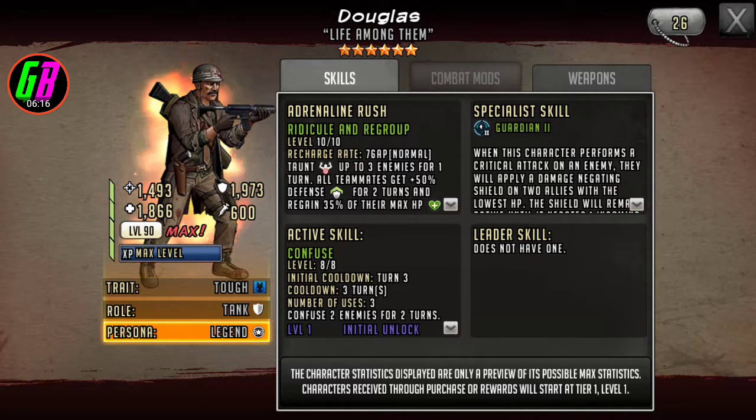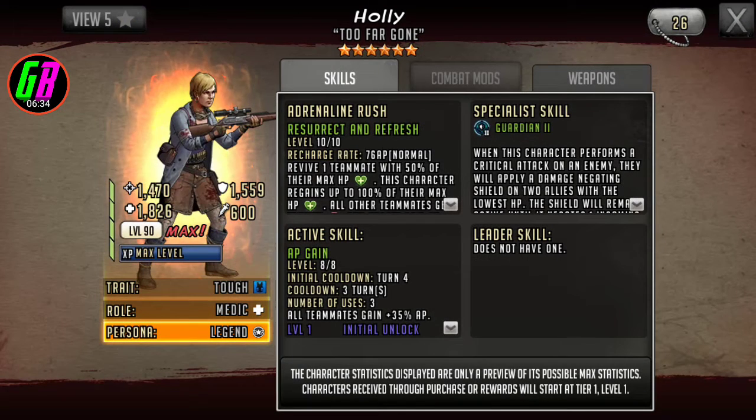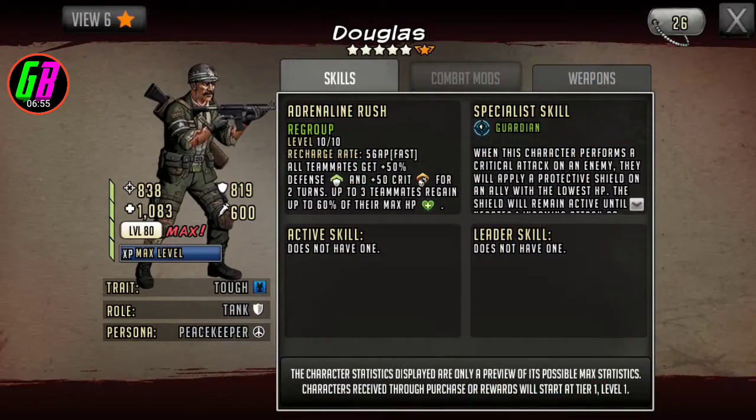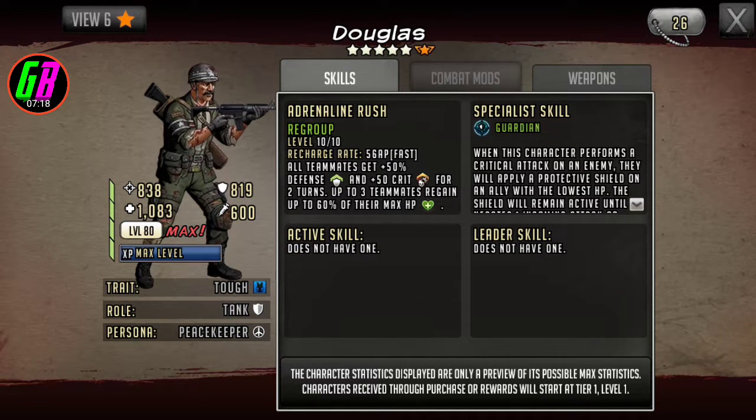Here he is finished. Gen 2 six-star stats add up to about 5,300. The defense and HP really stand out. Comparing to Holly — Douglas has about 500 extra defense at base, which makes him very tanky. Holly is still a little better because she has the revive and elusive, which is slightly stronger, but Douglas is a great support toon. If you have him and you don't have a ranged Guardian 2, I recommend using him. He basically keeps what he is as a five-star — all teammates get the defense buff and the HP.